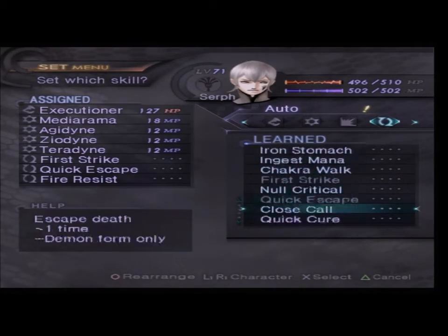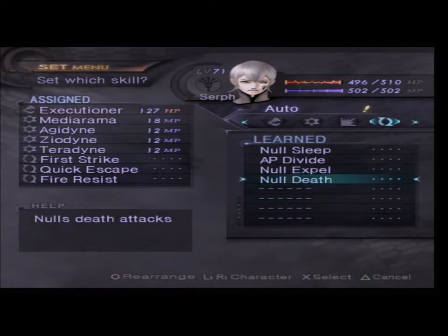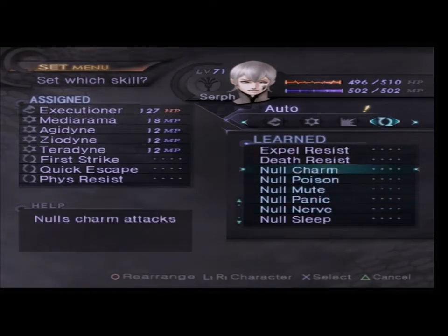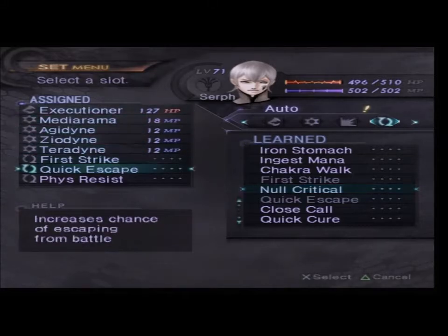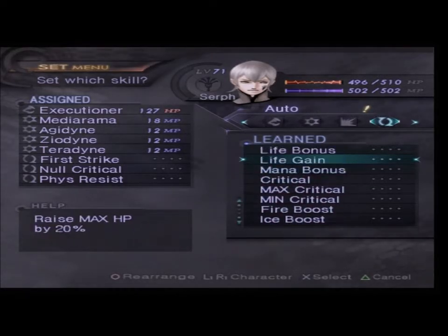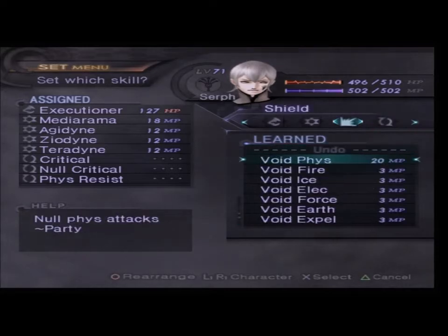I also want to have — do I have Bits Resist? And also Null Critical. I think that'll be all. Also equip yourself with Critical, but I don't think it works on skills — well, we'll see what happens.